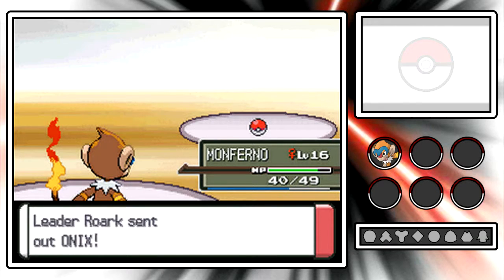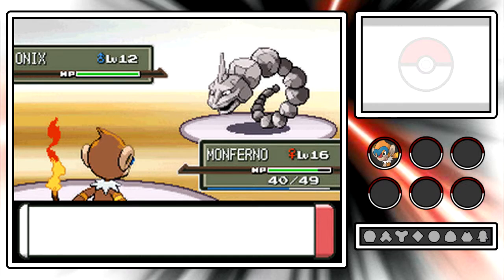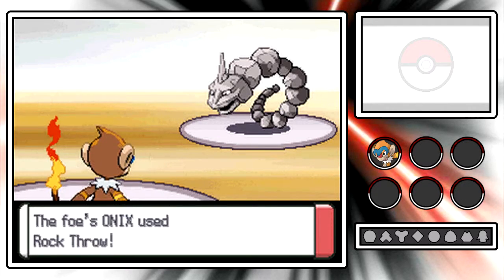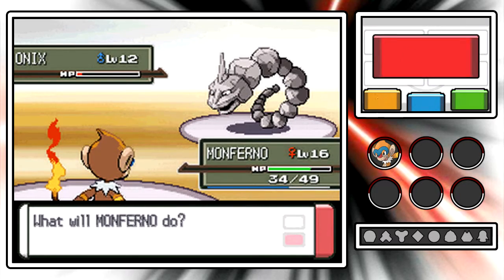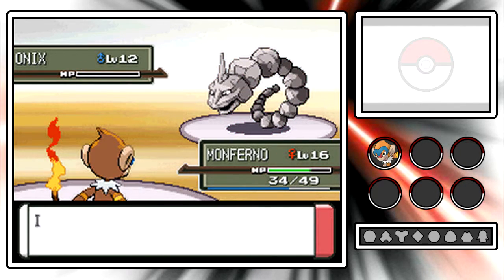Next up is Onix, level 12, Rock/Ground-type, Rock Head ability, with moves Rock Throw, Screech, and Stealth Rock. The Quick Claw activates even though Mach Punch is a priority move - so even if I was slower than Onix, Mach Punch would go first anyway. Thank you for missing that Rock Throw! Rourke uses a potion since Onix was at low health, but that isn't really gonna help because I can take it out with an Ember. There we go - down goes Onix!